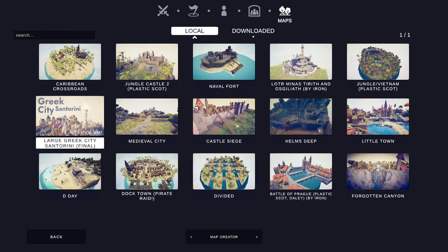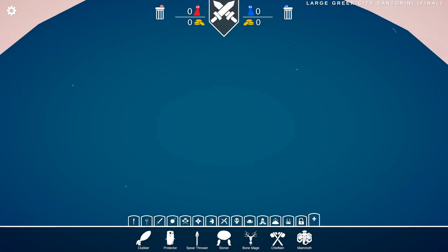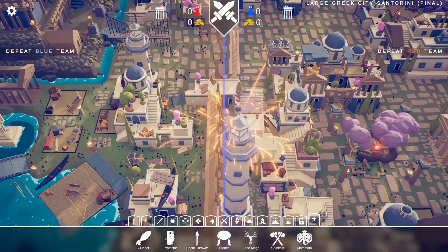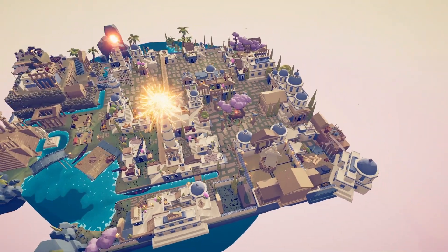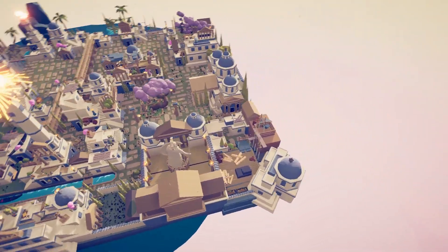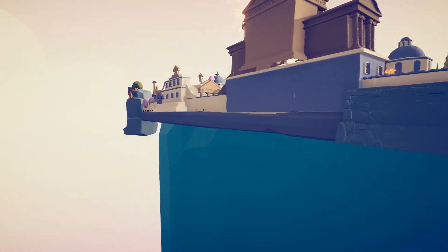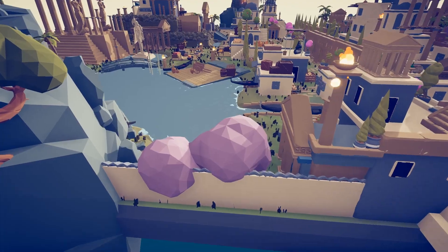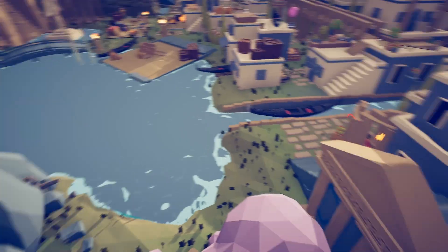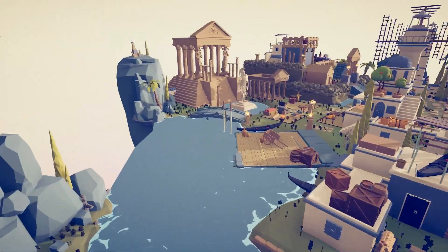For this one, I want to start off by looking at Large Greek City Santorini Final. Let's see what this one looks like — I've forgotten who the mapmaker is, but it looks... whoa. We've got fireworks going off on that tower. Holy shit. Okay, well this puts my Caribbean Crossroads map to shame, not going to lie. So how have they made this? I think they've created a base just on top of the water, using lots of square pieces, I would imagine. I feel very envious — that is an incredible creation.